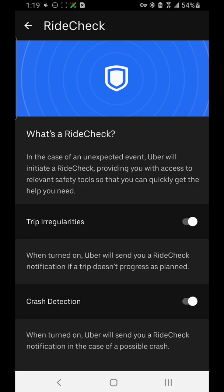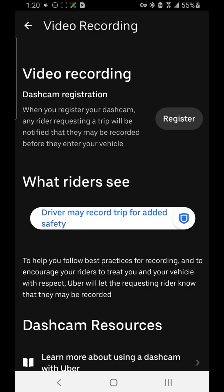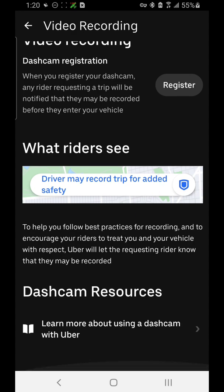Crash Detection can also sense if there's been a crash and guide you through the process appropriately. You also have a Video Recording feature where you can register your dash cam — riders will be notified that they could be recorded when they enter your vehicle, with a message that says 'A driver may record trip for added safety.' There are also Dash Cam Resources where you can learn more about using a dash cam with Uber.